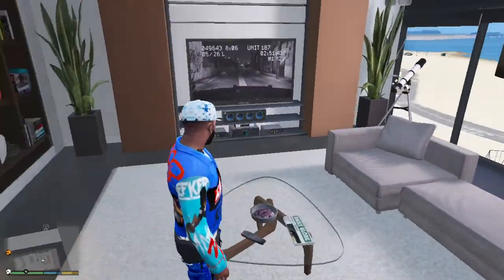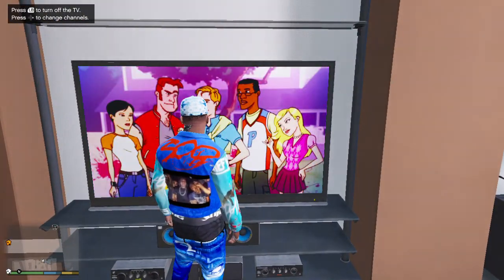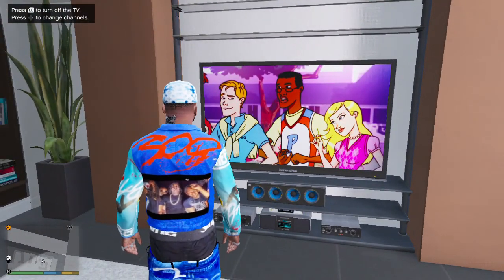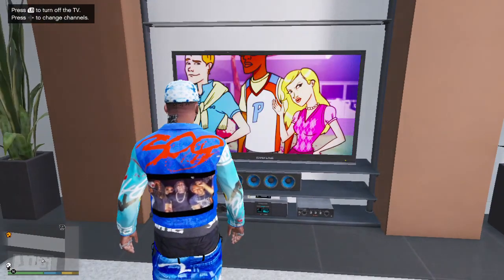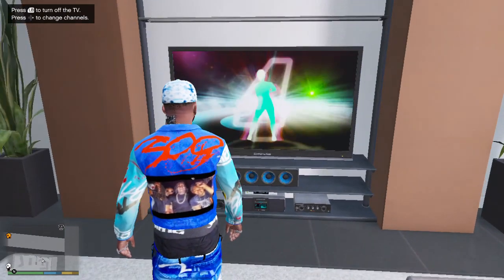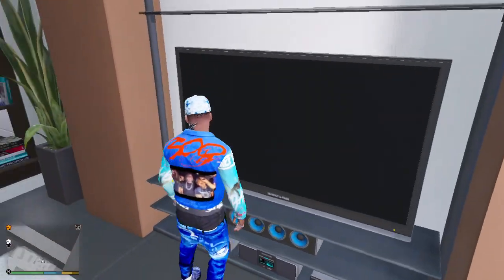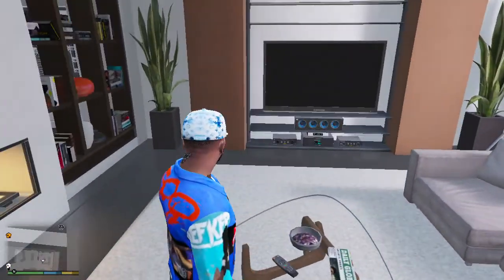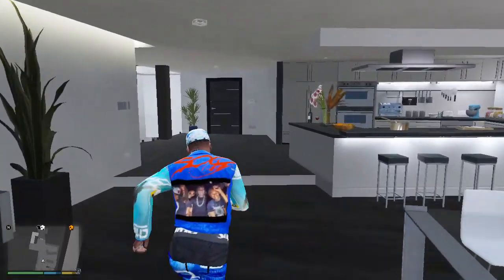That's how you turn the TV on and stuff — see, the TV is on. You can try the channel by pushing right on the D-pad to change the channel. If you want to turn it off, just push LB. That's it — that's how you get the TVs on in the interiors, in the modded interiors. I think that works for every room.